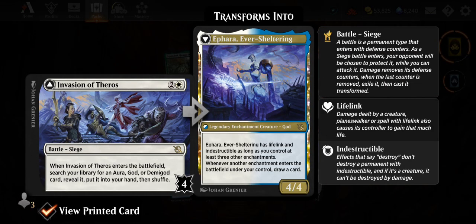Invasion of Segovia again, Headless Rider, and Invasion of Theros — two and white, battle-siege. When Invasion of Theros enters the battlefield, search your library for an aura, god, or demigod card, reveal it, put it into your hand then shuffle. It becomes Ephara, Ever-Sheltering — 4/4 legendary enchantment creature God with lifelink and indestructible. As long as you control at least three other enchantments, whenever another enchantment enters under your control, draw a card. That white-green enchantment deck would love this — you don't even need blue to cast it.